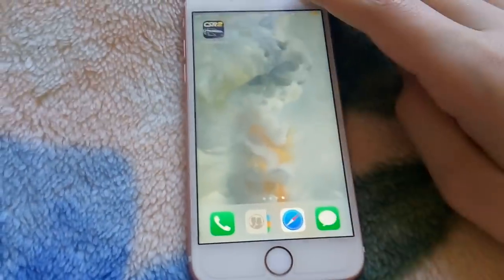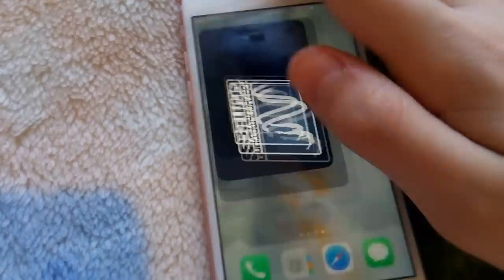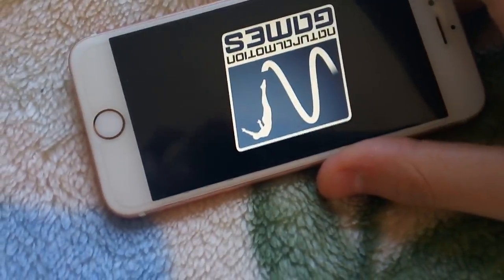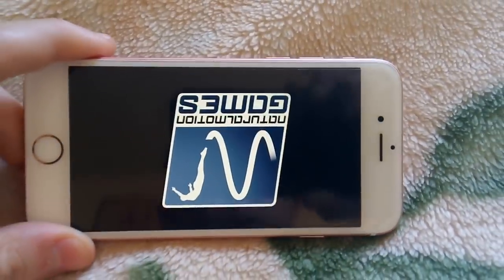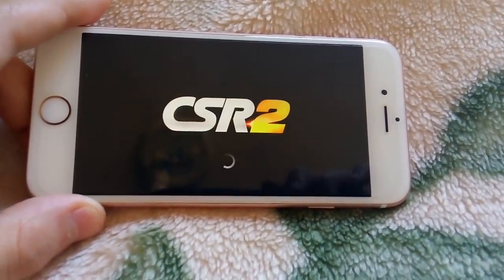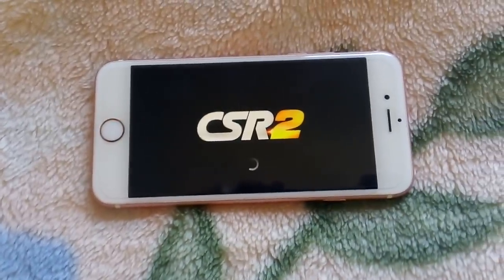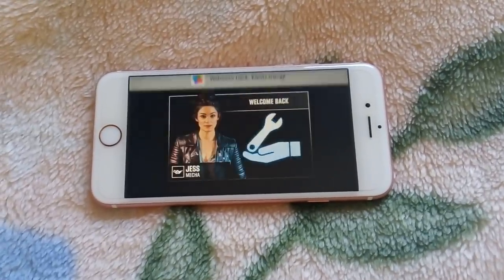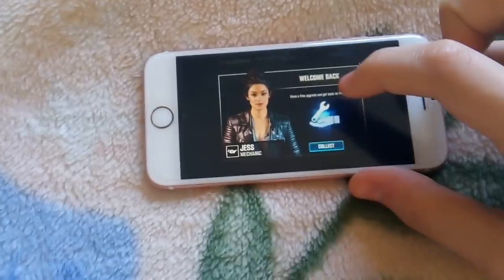I'm back. I've entered my passcode, and as you guys can see, I have CSR up here. You want to press back on CSR. Make sure you do not turn the Wi-Fi back on — if you do, it won't work. Press on CSR and just wait for it to turn on. As you guys can see, it's now turning back on, and you get a message from Jess saying 'welcome back, have a free upgrade, and get back on the track.'